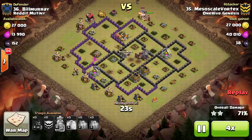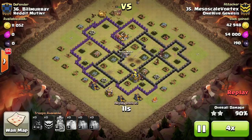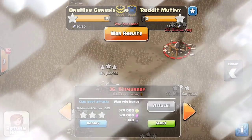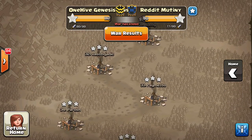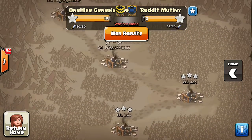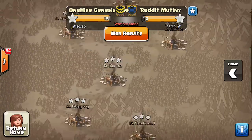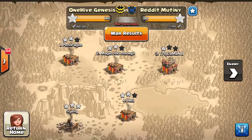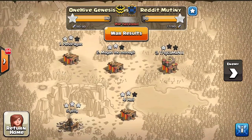We'll fast forward, as this one is a 3-star. Awesome job to Mesoscale Vortex getting the 3-star and taking out base number 36. Hope you guys enjoyed the war. Good job to Reddit Mutiny — they did struggle with their bases, but we've had bad wars too. So hopefully we'll play them again, get matched up with them again, and have another good war, because this was a fun one. Awesome job to all of One Hive Genesis. Hopefully we can get back on track — we did have a hiccup earlier last week, but I think we're back to the 3-star game. That's going to do it for this video though. Should see some more content coming out tomorrow, so stay tuned, and I'll see you guys later. Bye, Sektron out.